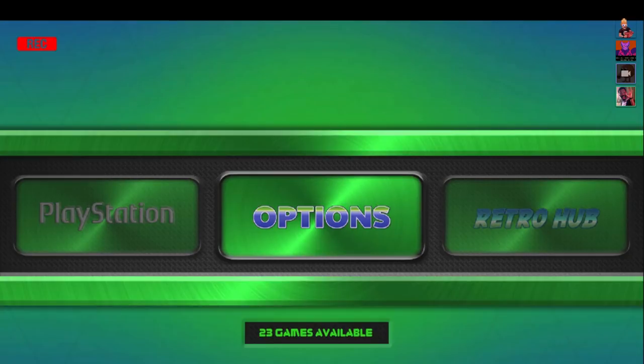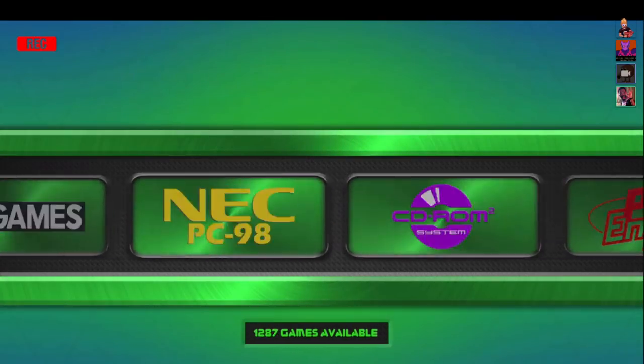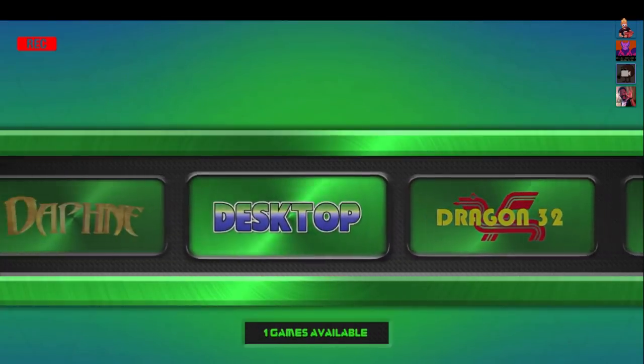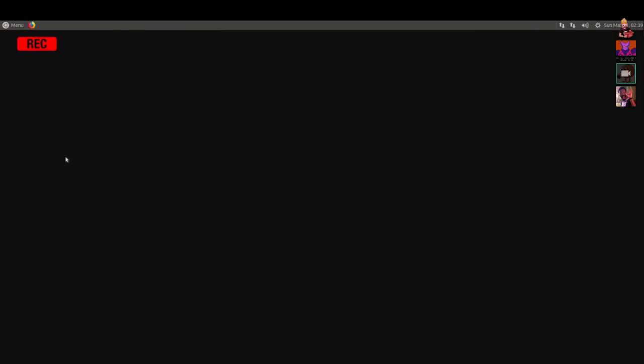One of those things is that we do have a full Mate desktop accessible from the ES system selection. We'll go ahead and take a look at that first. Eric, do you have anything to share about the desktop implementation? I'll tell you one thing — it boots very, very fast.